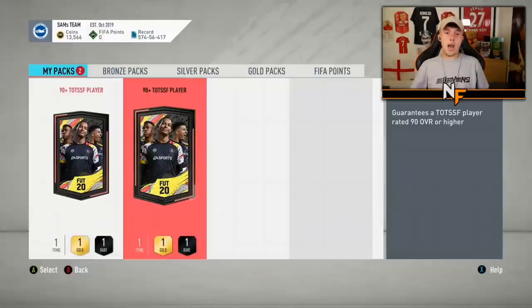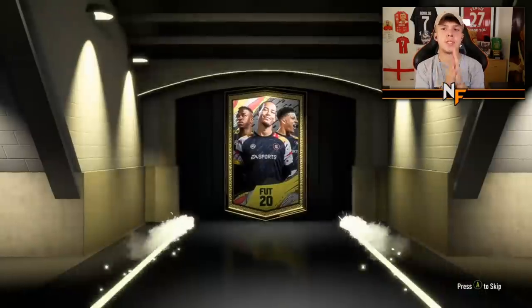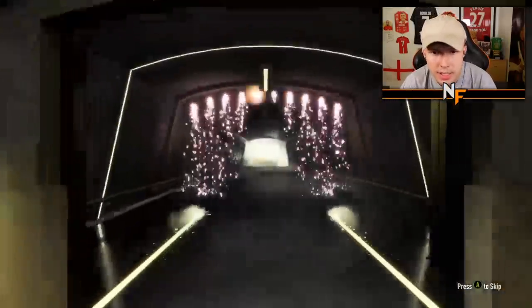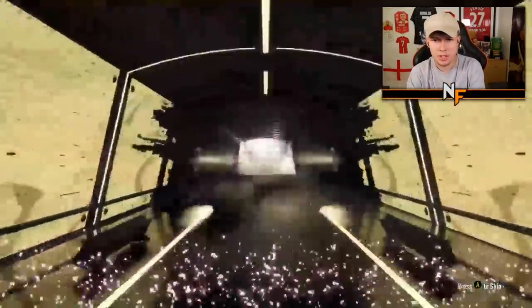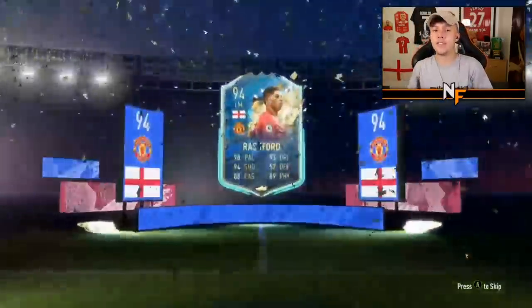Shout out to the boy Sam for his two 90-plus packs. Out of the four, what can he get? Here we go, number five in the video but number one for Sam - come on, please be something good. England right forward / left mid - Rashford! That's the highest rated and definitely the best pull so far - that's a solid one to get.